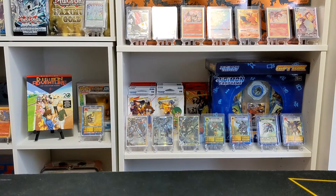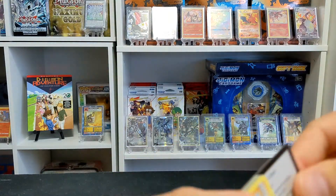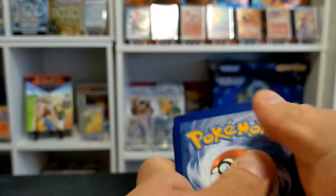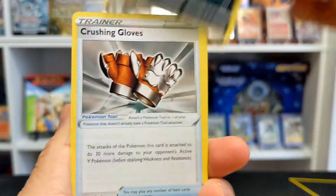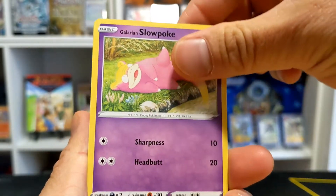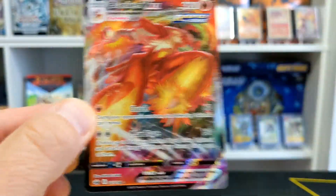We'll start out with good old Chilling Reign and go from there — I didn't really open up a lot of Chilling Reign in the past. There's the code card for you PTCGO players. Let's take a look: Crushing Gloves, a Swirlix, Lapras, a Castform Sunny Form, Glaring Slowpoke, Crushing Gloves again as a reverse holo, and then a Blaziken VMAX Rapid Strike — very cool, great start from this box.